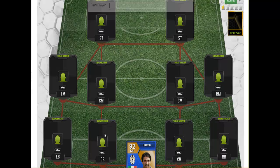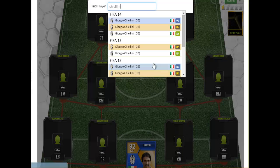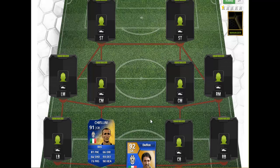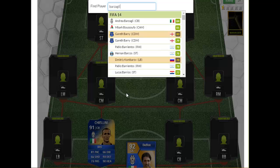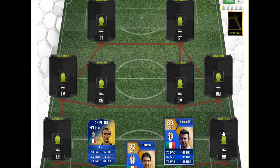Moving on to the left center back, we have Chiellini. He has a 91-rated FIFA 14 Team of the Season card, which is actually cool because of that Suarez bite incident. So now we move on to our Andrea Barzagli — he actually has an 89-rated FIFA 13 Team of the Season card.